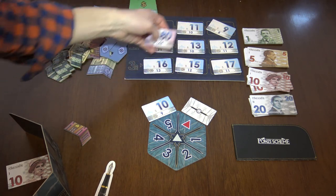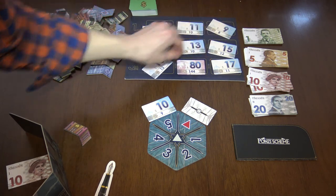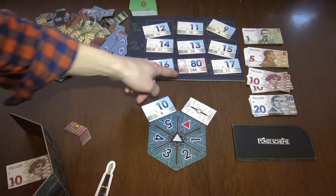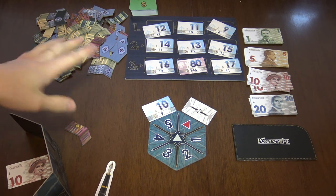You have to rearrange the cards so they go highest to lowest. Some cards are really high value but require you to pay quite a lot of dividends. Then all players do that in turn.